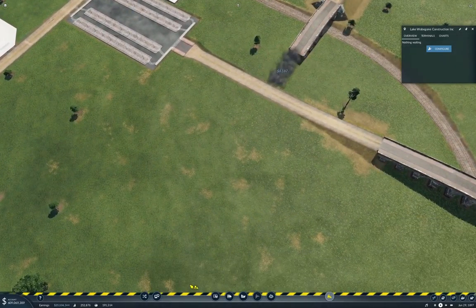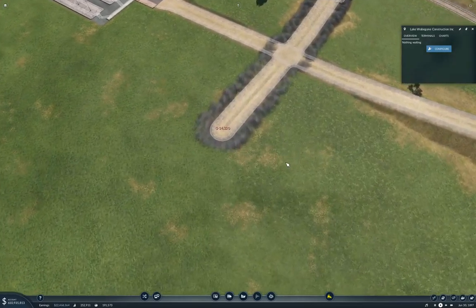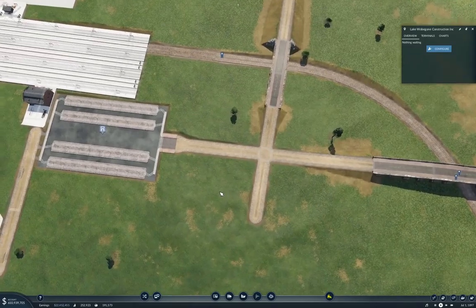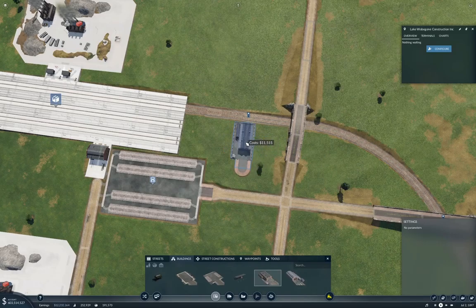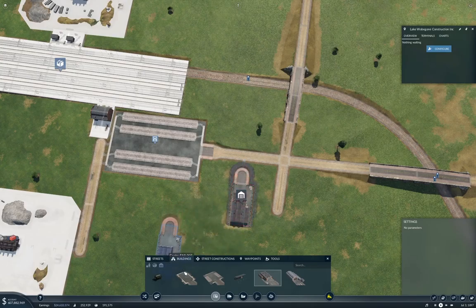Now I'm going to do something here as well because I want a straight road across. The intersection isn't square but the roads are straight — that's what I want. Now we're going to need, obviously, a building. So we can launch trucks. We'll do that.